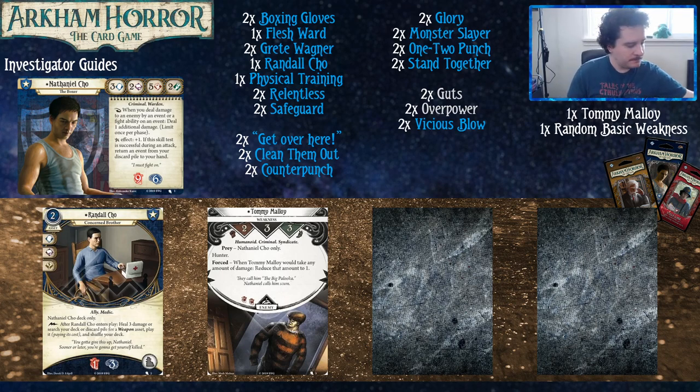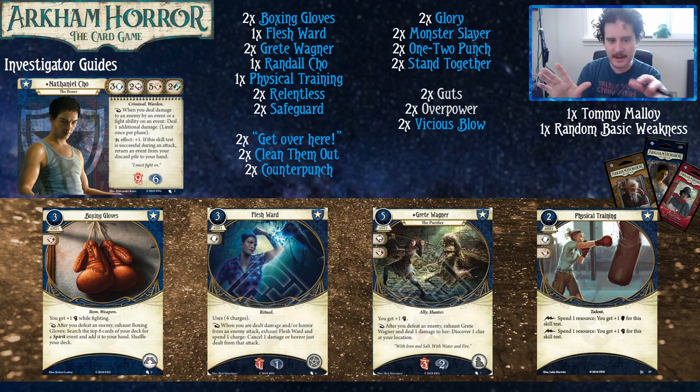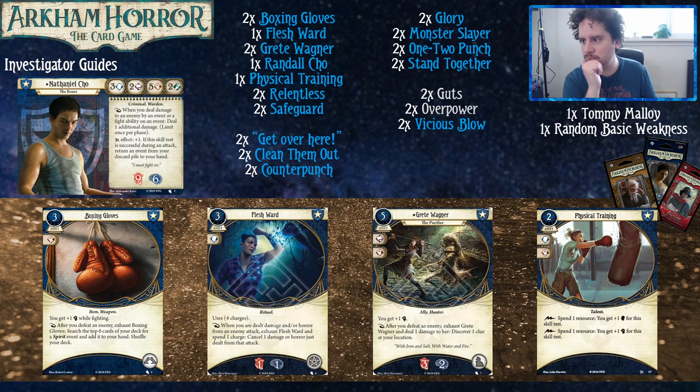Travis added some cards from the core set — assuming you have two copies like you should — to make the deck a little bit stronger, and to give something to talk about beyond just listing the deck you already have. The cards added are Guts and Overpower, because they're very good — they help you succeed at tests and they replace themselves. The cards cut from the starter deck are one Flesh Ward (a little too situational), one Physical Training (replaced by skills), and two copies of Dodge, which Travis doesn't think are entirely necessary.